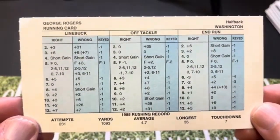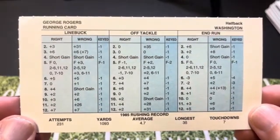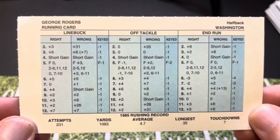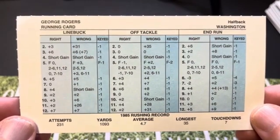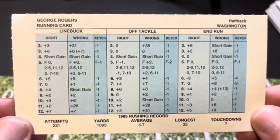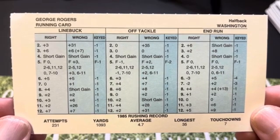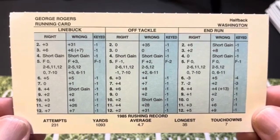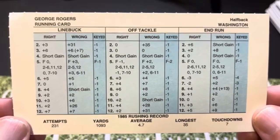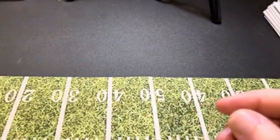George Rogers — I did not know George Rogers was on Washington at this point; I remembered him being drafted by the Saints. Leave it in the comments. George Rogers had over 1,000 yards rushing at a 4.7-yard average — obviously he was still good after his years with the Saints. He only caught four passes, so we're not even going to bother with that.